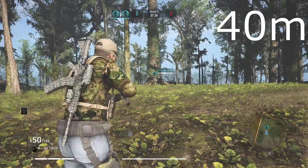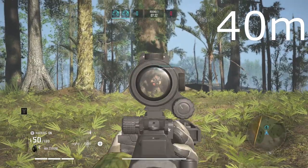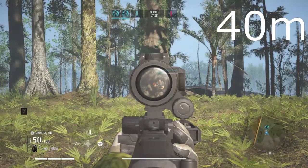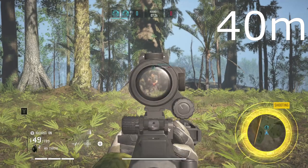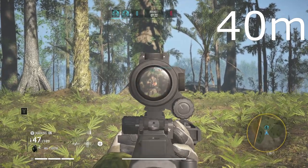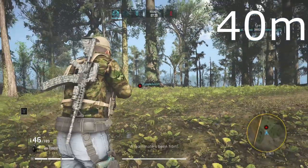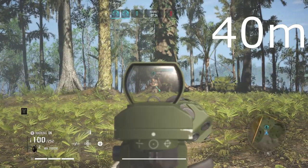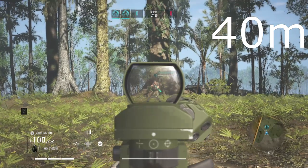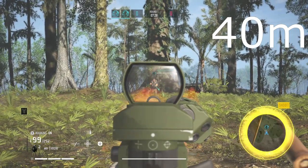Now we're going to look at range with a few assault rifles, first being the ARX-200. With its high bullet damage, it can 4-shot an enemy at 40 meters. Now let's look at the 553 — if you remember, its burst damage was quite low, but it can still 5-shot at 40 meters.